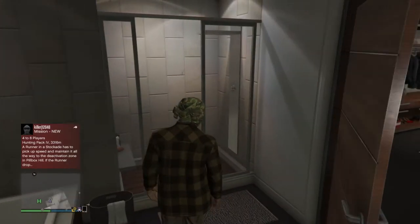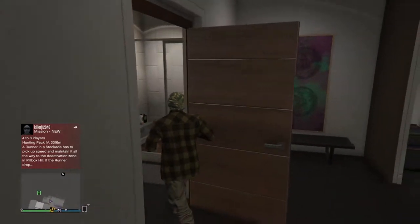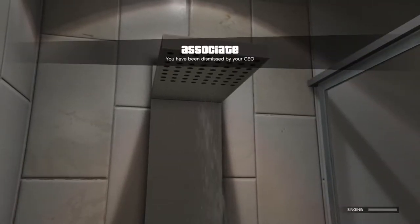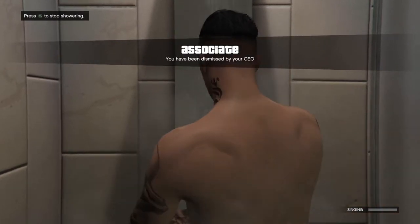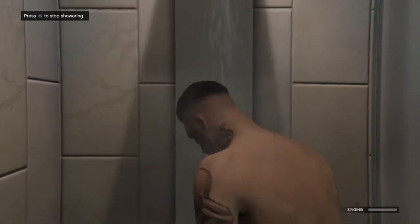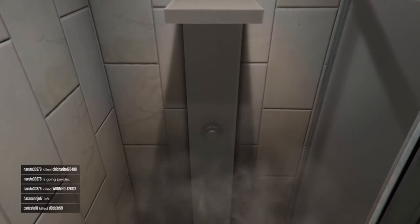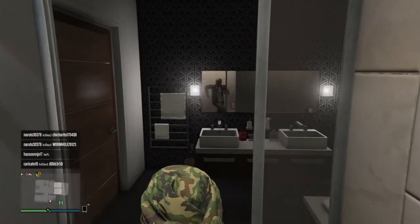All right, here we go again. You just have to back out — ready, dismiss me — and he dismisses me. Basically just stay in the shower for like 10 seconds: one, two, three, four, five, six, seven, eight, nine, ten. Then once you stop showering you want to spam X and you should still have the clothes.